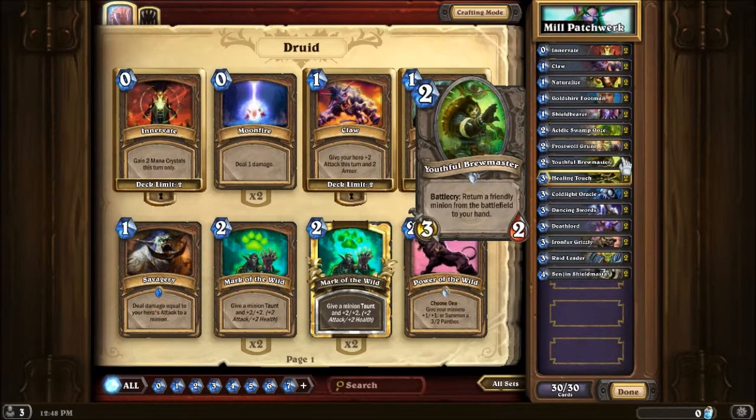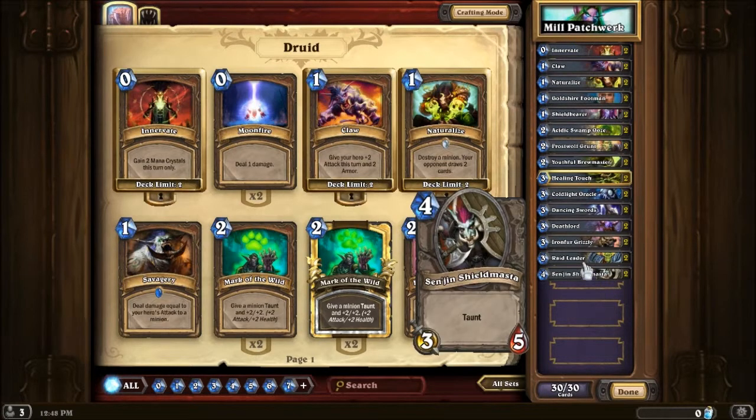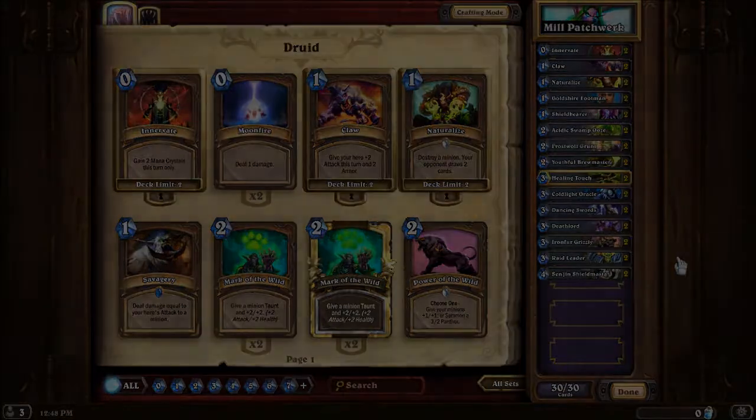Youthful Brewmaster — basically you combo this with Cold Light Oracle to draw more cards. Some of these cards aren't too necessary, like Raid Leader, but it's just extra damage and it works. So on to the game.